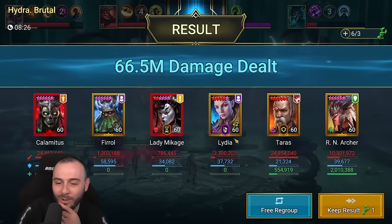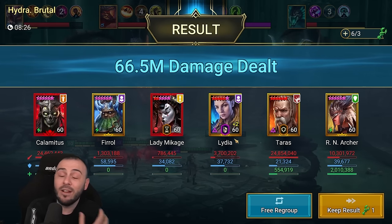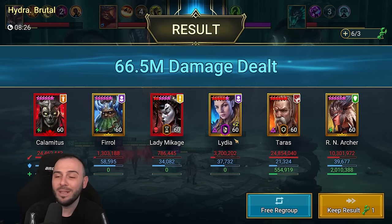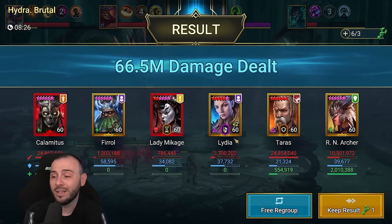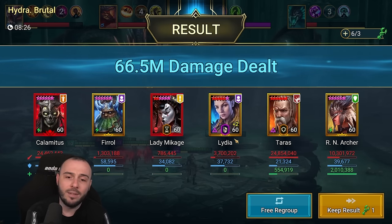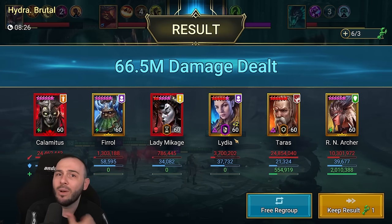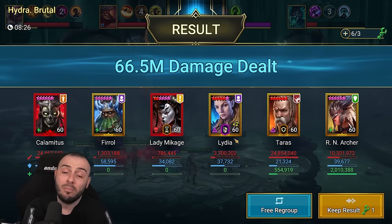We actually lost the champion in the middle of the fight. But how I mentioned, this will surprise you guys — I've already seen it just by looking at the run. Calamitus: 24.4 million damage. Taras: 24.8 million damage. So that being said, he's definitely not the worst mythical champion in the game. I'm not saying he's the best. I do think him being a Hydra specialist, he should be doing more damage than Taras — probably at least 25% more. But if you compare the damage, Taras does great in Hydra, so Calamitus is actually pretty decent for Hydra.